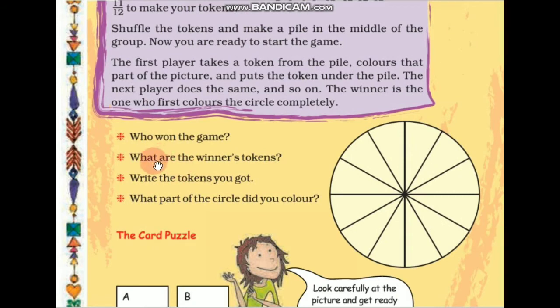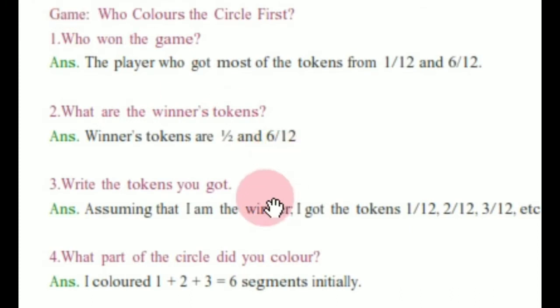Here are some questions: Who won the game? What are the winner's tokens? Write the tokens you got. And what part of the circle did you color? Here is a sample answer for your reference. The player who got most of the tokens from 1/12 or 6/12 wins.